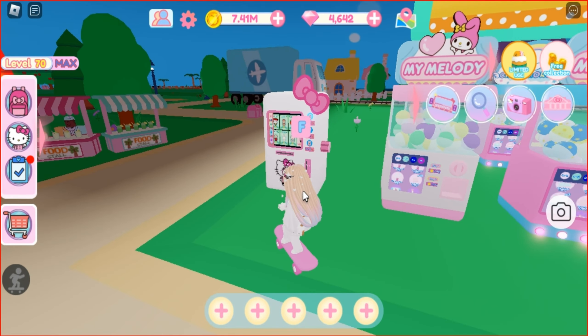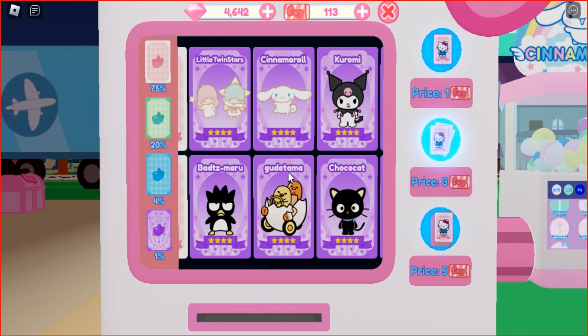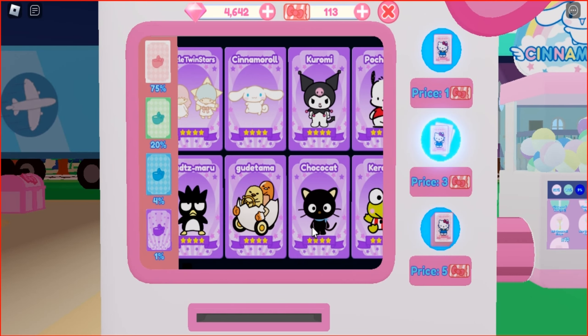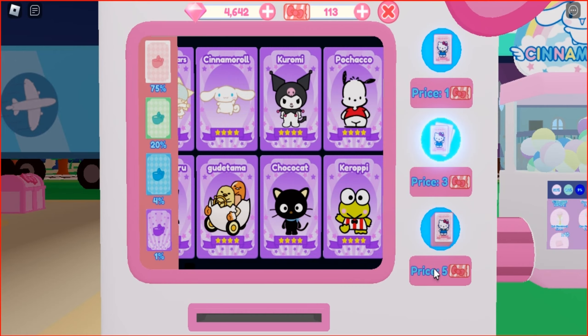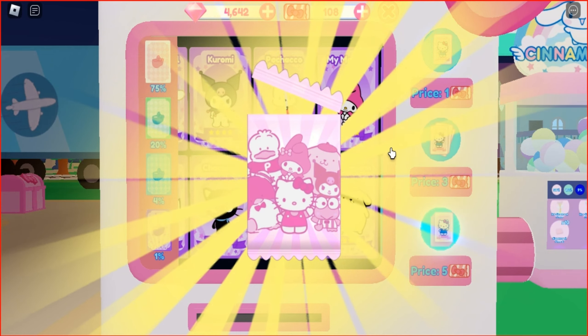To get Good Atoma stuff, spend gacha tickets in the gacha machine. You can earn gacha tickets by completing tasks, spending time in the game, playing mini-games, or buying them with diamonds from the in-game store.